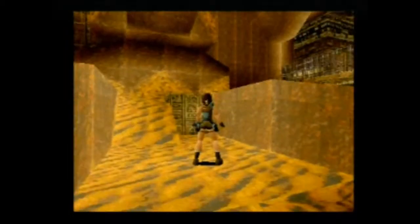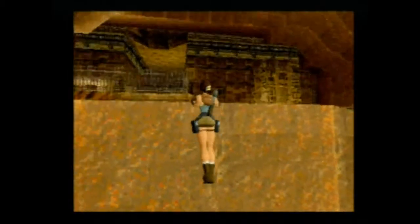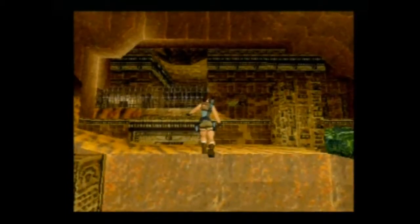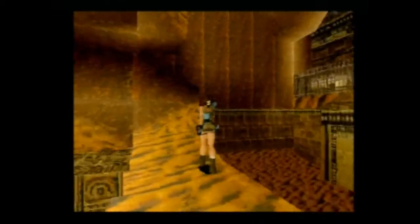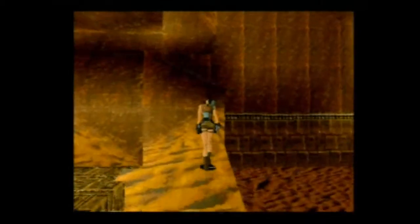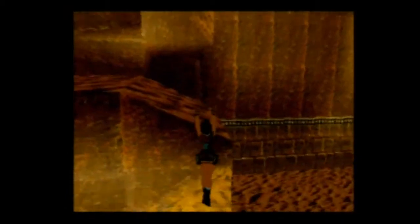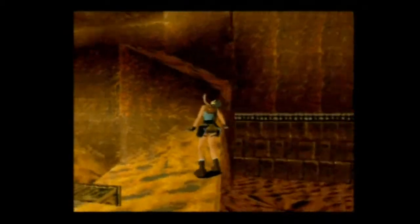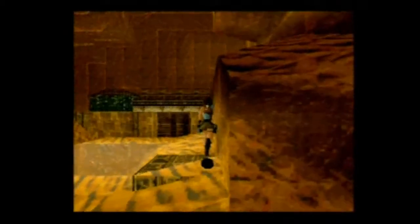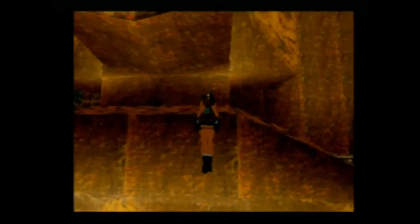La suite du tableau se trouve dans la tombe au-dessus, sur le côté. On y accède sur le côté. On va aller chercher à l'intérieur une clé qui va nous servir à ouvrir le tombeau — l'accès à cette espèce de statue là. On va essayer de grimper là.